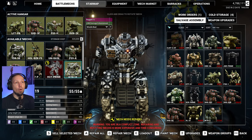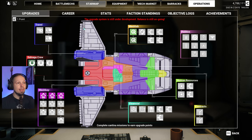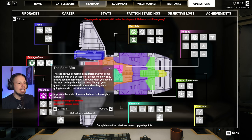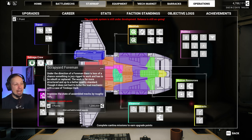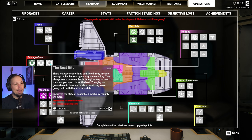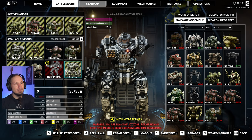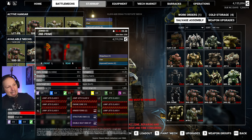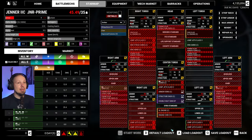Let's build another clan mech. Hold up — there was Scrapyard 4, man. Improves the state of assembled mechs by roughly 10%, and then another 5%. Should we wait for the assembly? It's 15%. We need 5 points total and we have 1 currently. I don't want to wait — I want the immediate value. So let's go ahead and build that Jenner and cross our fingers it's gonna work. 600k — sure, worth it, absolutely. We didn't get the engine, which is a bit of a bummer, but there is more structure and armor and another double heatsink kit, as well as an SRM-6 clan.